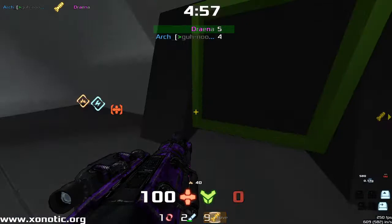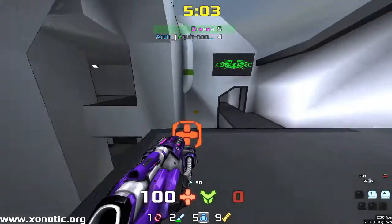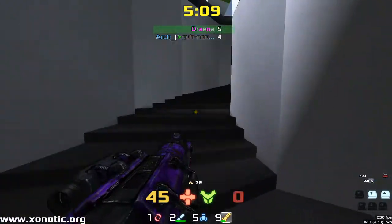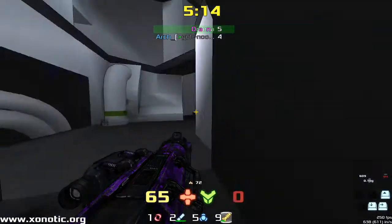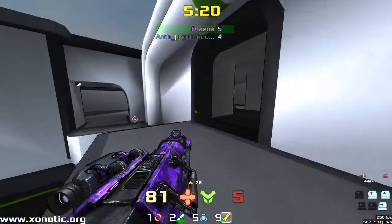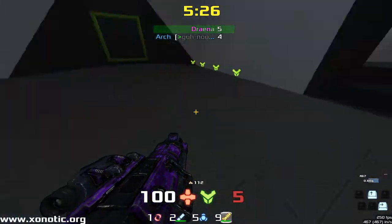He was moving around, knew where Drainer was, found where Drainer was, and connected the shots with him. Managed to deny Drainer that mega health. Now Drainer — perfect there from Drainer, absolutely beautiful. Heard the armour be taken, didn't go up and try to take it, didn't want to be spotted. Decided to skip out on it and picks up that 50 instead, got full health now.